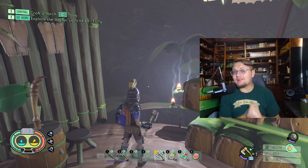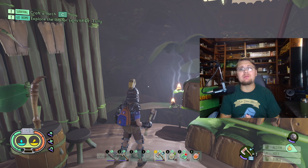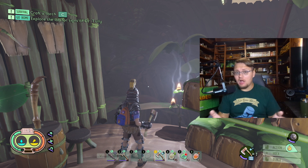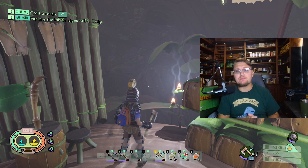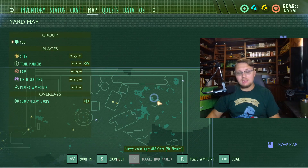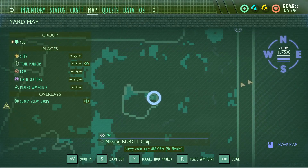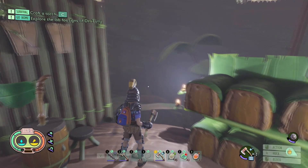Welcome back to another Grounded update video. Today we're going to be hopping in and I'm going to show you guys how to unlock and get to the newest burgle chip in the backyard — the burgle chip that is up in the rotten stump. It's all the way up in this upper yard area right here; you guys can see it blinking on the map. There's a missing burgle chip up here and we are going to be making our way up there.